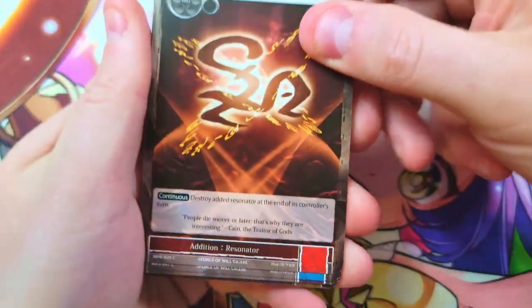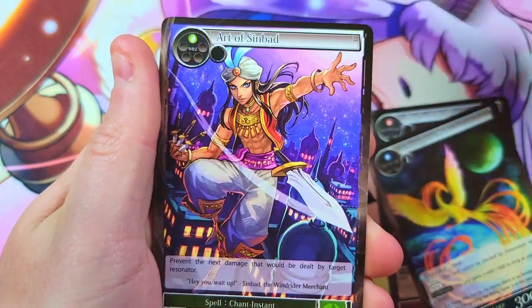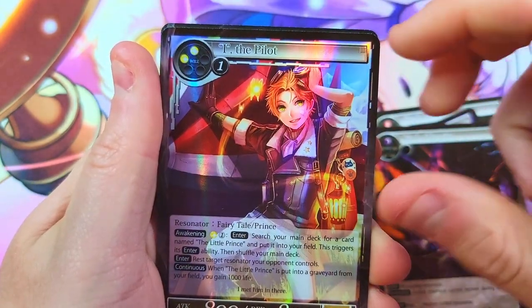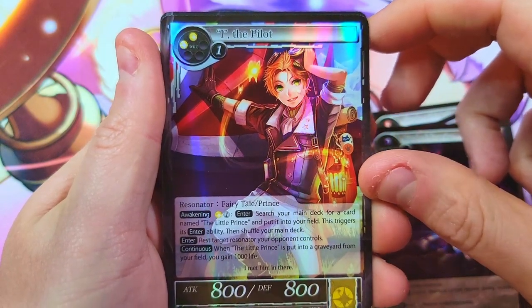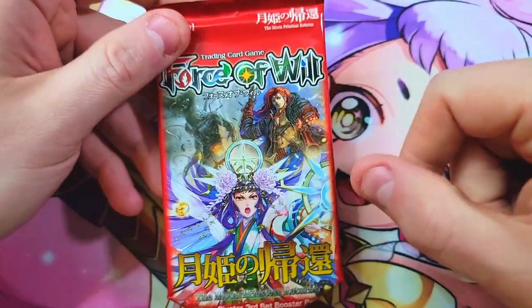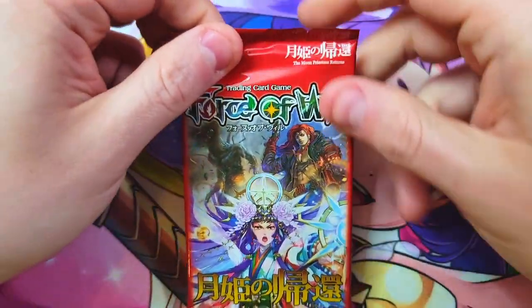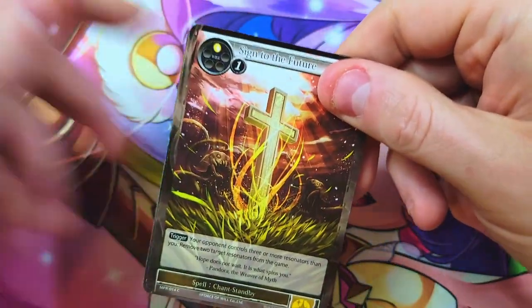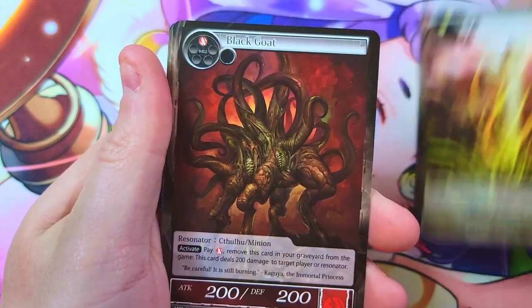Second to last pack: how crazy if we hit something wild? Bind of Gravity — nothing good there. Last pack of the box — this one was bent down and was upside down in the box, so maybe we'll get extra lucky.